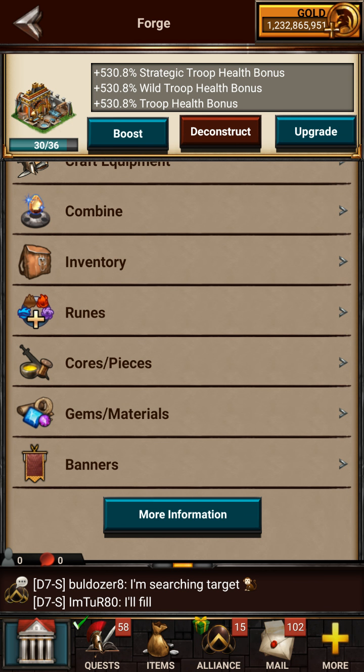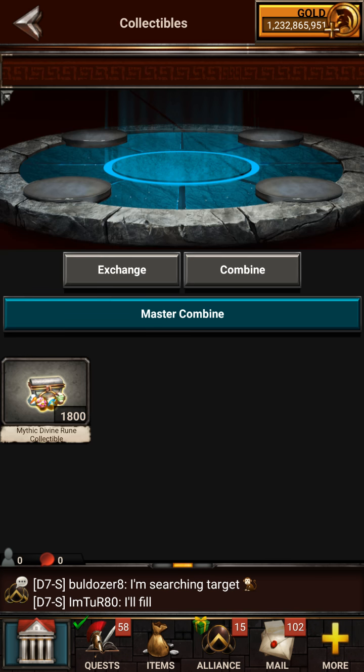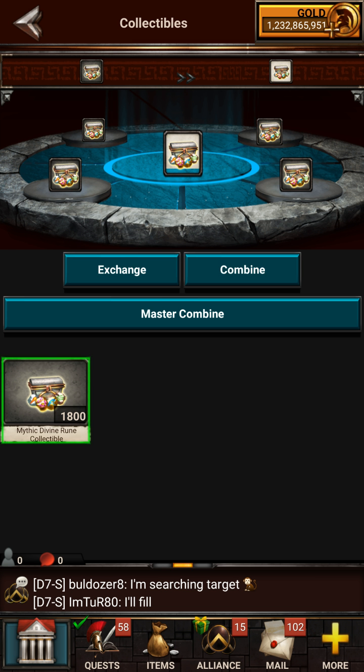I can't really just say it's crafting because you've got your banners which you put together, you've got your ruins which I guess is crafting but I'm not sure. You also got your cores and your collectibles that I've never used.